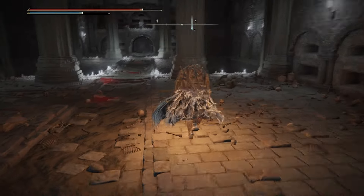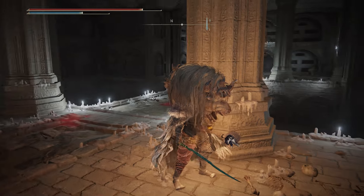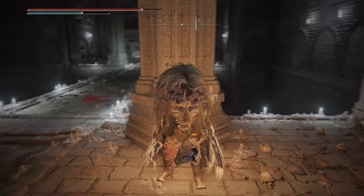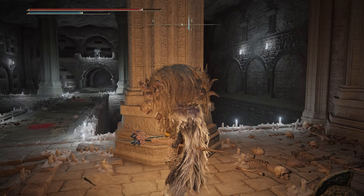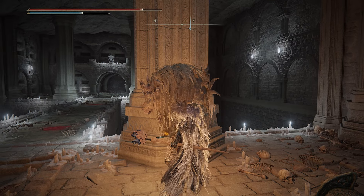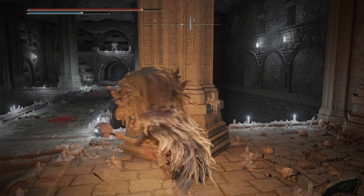If you hide behind this pillar off to the right-hand side, the eyeballs will not see you. But we will have to get across this bridge — you can see the eyeballs up on top of that bridge line, so I would suggest just running across the bridge as fast as you can.